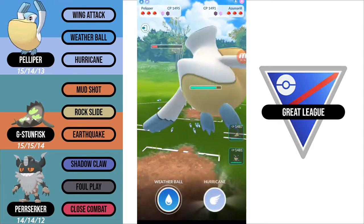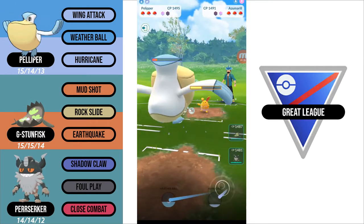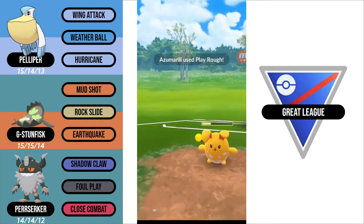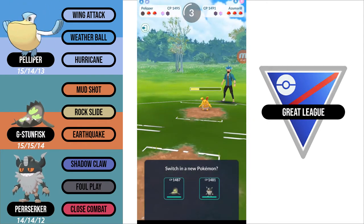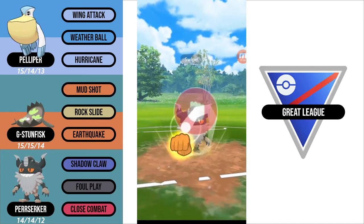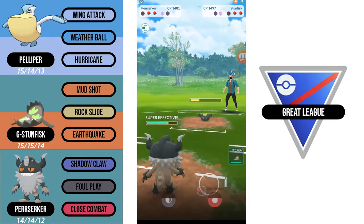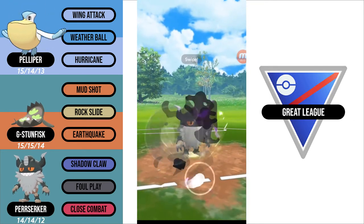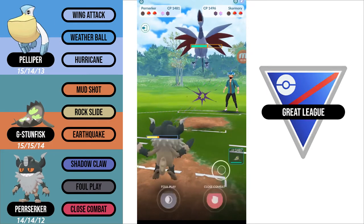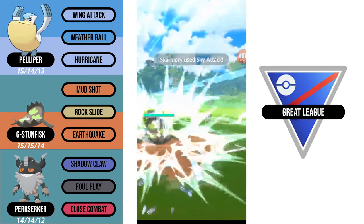I can't really swap out here with the Azumarill at this health range, so I have to go for the Hurricane. It does land and does massive amounts of damage. I probably should have thrown the Weather Ball for chip damage because my opponent throws their energy. Now I'm going to come in with my Perserker. Not wanting to get hit with a possible Hydro Pump, Play Rough, or Ice Beam, I'm just going to go straight for Close Combat. It does take out the Azumarill. Out comes the Galarian Stunfisk, so this tells me whatever is in the back is definitely weak to Perserker. They actually swapped into a Skarmory and caught the Foul Play on my Perserker — so my suspicions were right. What I'm going to do is catch a Sky Attack on my Galarian Stunfisk and store up a lot of energy on my Perserker.